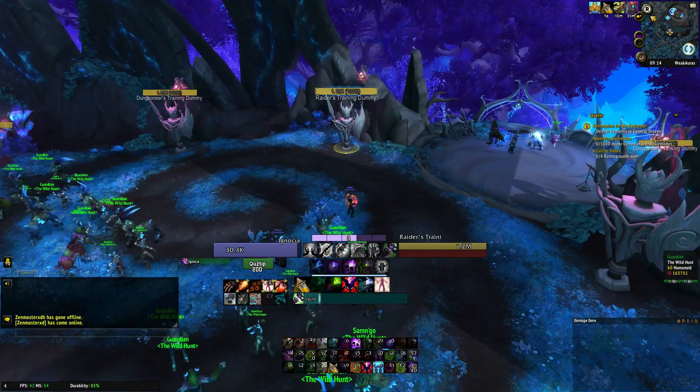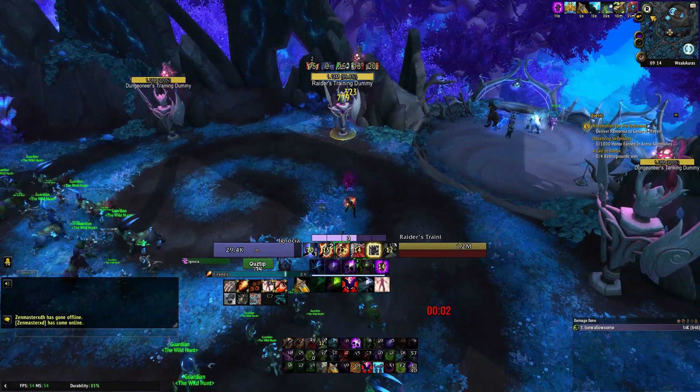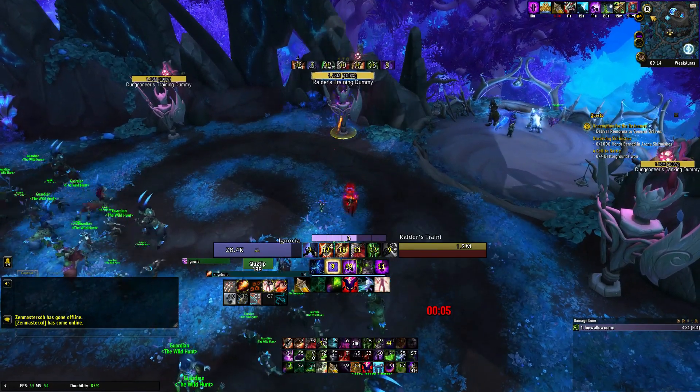You start off by pre-casting Haunt. The first dot you want to apply is Agony, for a slightly higher chance to get another shard in the first dumping phase. Then apply the rest of your dots.